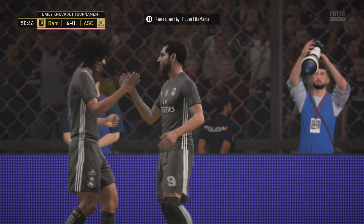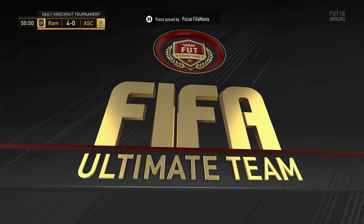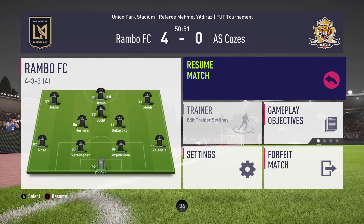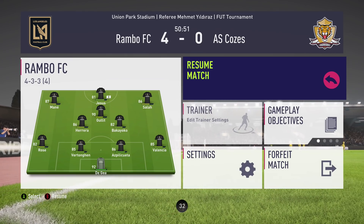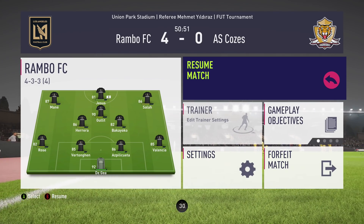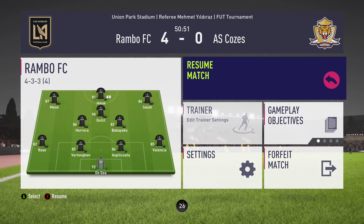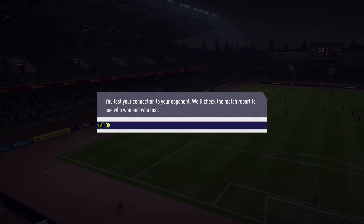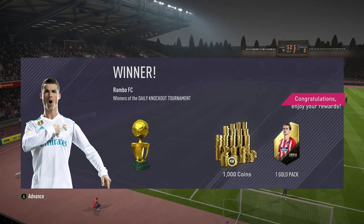If you guys want to see a cheap inform, a reasonably priced inform, a non-inform player, a FUTmas player or Player of the Month player, feel free to let me know which one we can do the video around. I've really enjoyed having a play around with Gullit - I wanted to start with him first because I think he's definitely the best icon in the game. I can only imagine what his prime icon is going to be like and his 86 must be somewhere similar to this. So guys, leave a like on the video, subscribe now and we'll be back in another video for you guys to enjoy.